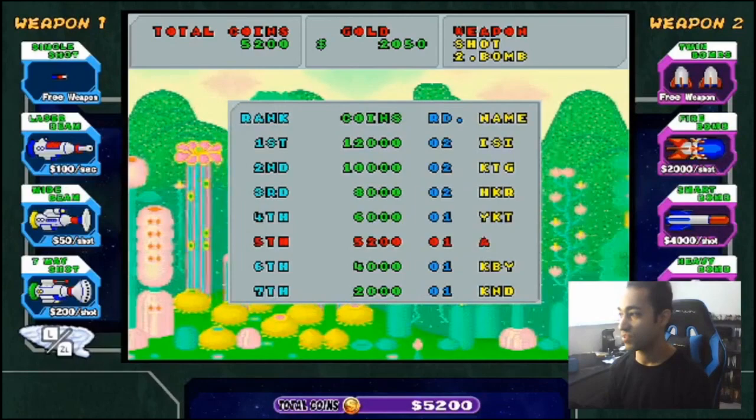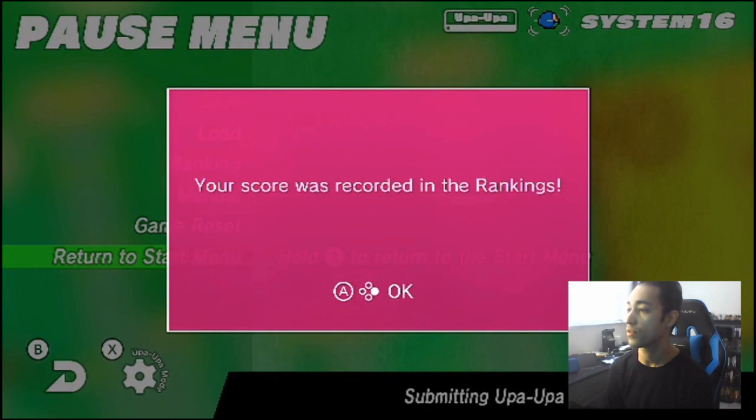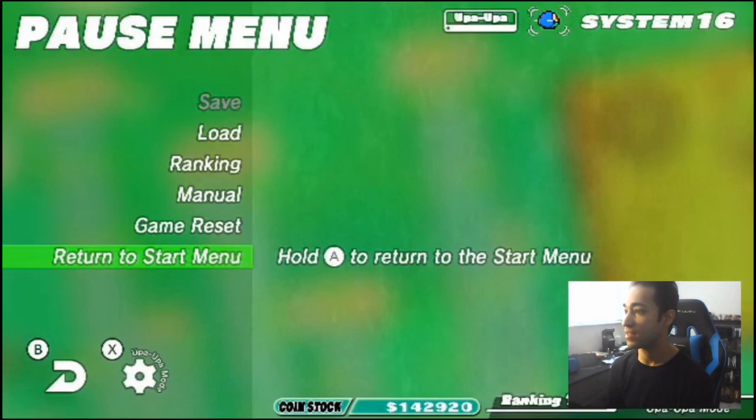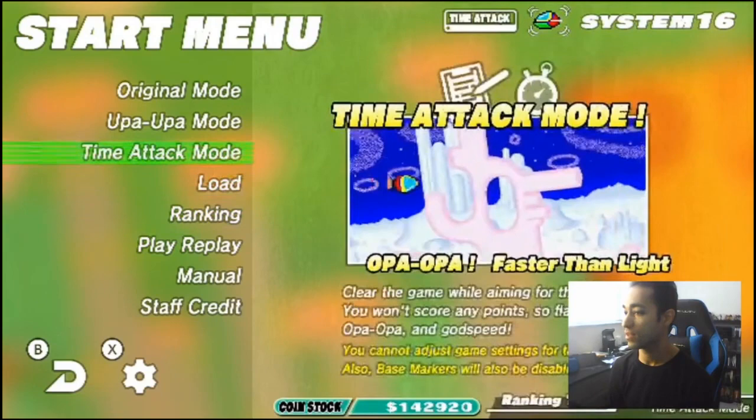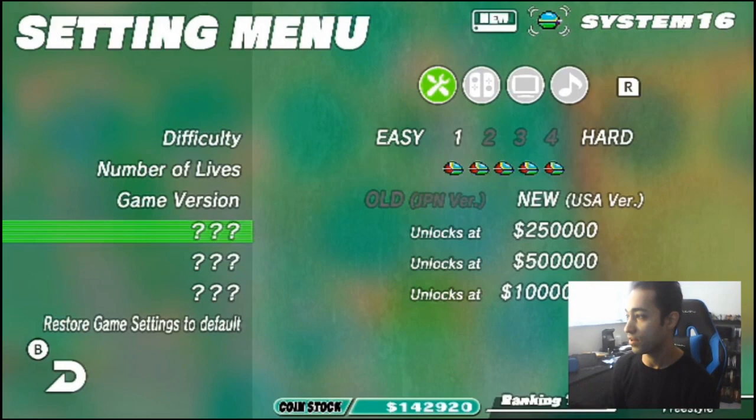I'm gonna put our name in the board here — JJ. It's clever. Let's go back to the main menu — it's submitting your score to the rankings. Let's go back to the start menu. I want to see if there's any of that unlockable stuff. We got 142,000 — you have to get 250,000 to unlock that stuff. Let's try one more time to see if we can actually unlock what those are. Let's go back to original mode so we can build up our stock.